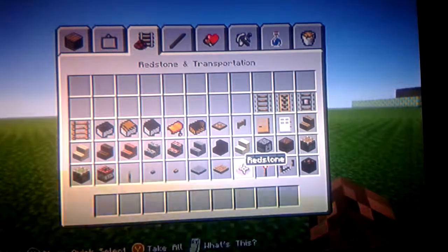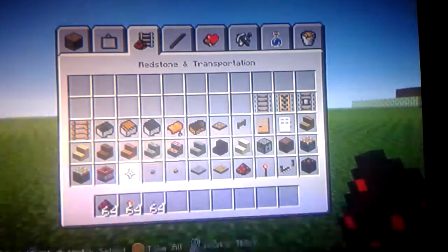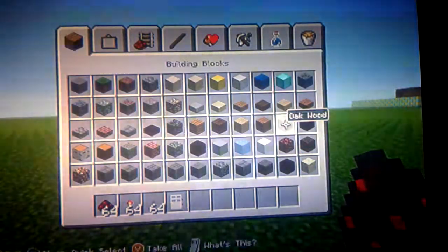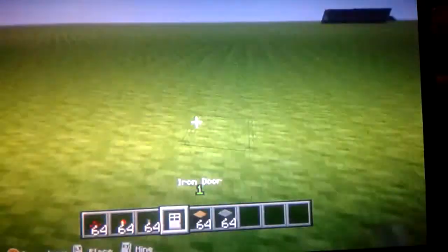What you will need is redstone, redstone torches, 5 levers, an iron door, and a block of your choice. I'm going to pick 2 just for decoration, but you only need 1, so let's just start.